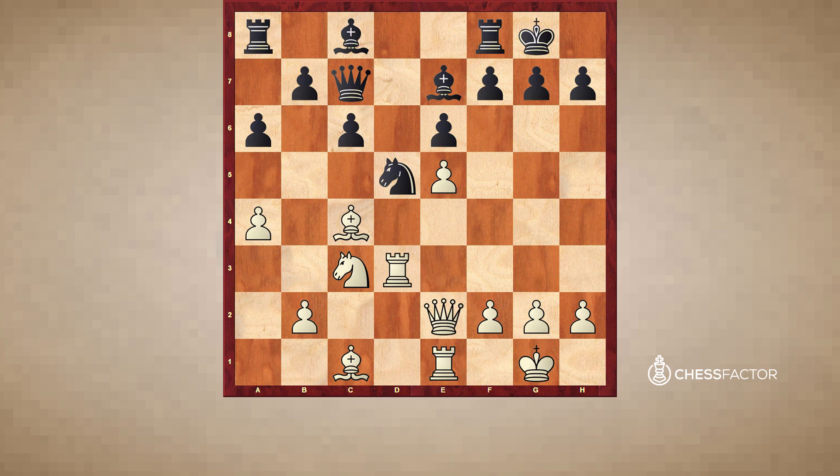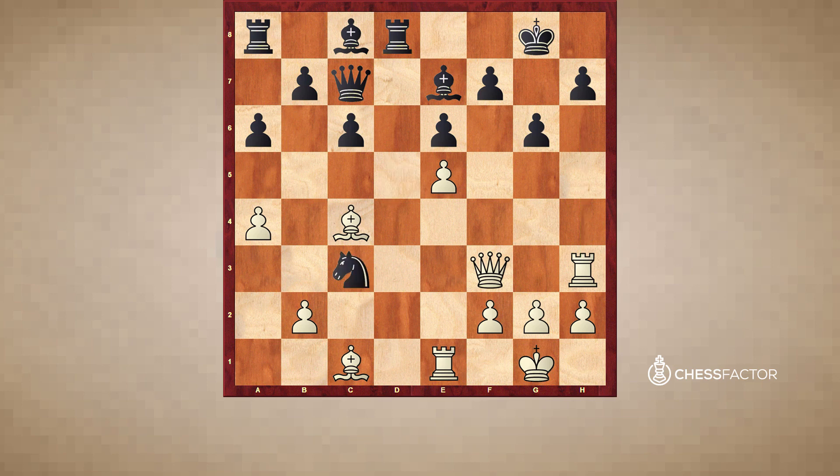As we can see, taking the extra pawn on c6 doesn't really help Black much. White is a pawn down but clearly dominating the game. Rd8, Rh3 — with the simple idea of playing Qh5 next, a mating attack on the kingside. G6 — avoiding Qh5. But after Qh3, Black is already almost lost. White is threatening to play Rxh7 next. My opponent plays Nxe3, bxe3. Right now Rxh7 is not working immediately, so I have to take bxe3 first, but I have all the time in the world — the threat of Rxh7 is still in the air.